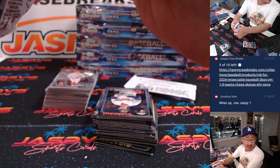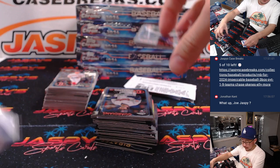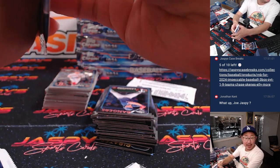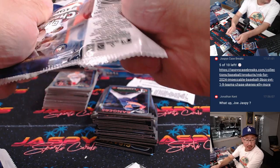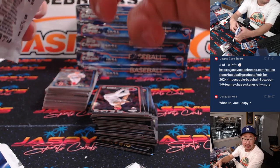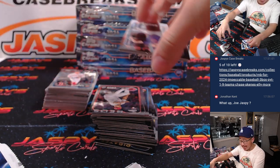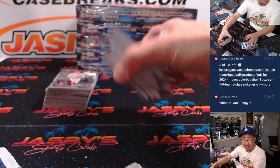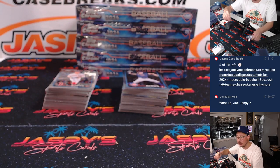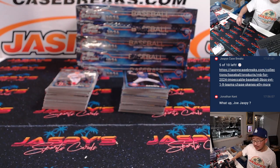According to the Topps website, Topps Chrome Update Baseball returns with more power than ever. Find all new and returning Chrome Update exclusives — the rookie debut patch autos for 250 rookies, plus base lava lamp refractors and Chrome Auto lava lamp refractor parallels. So we've got some exclusive parallels in this update set as well.